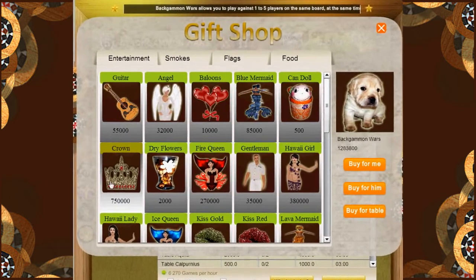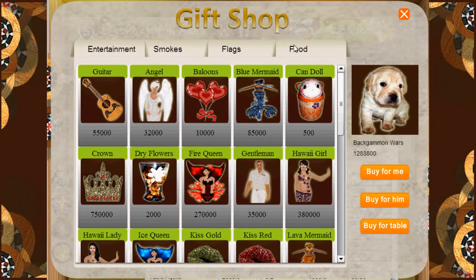This is the gift shop. It has 4 tabs: entertainment, smokes, flags, and food. You can see the different gifts you can buy. You can buy them for yourself, for a friend, or for the whole table.